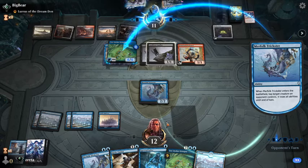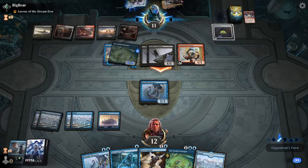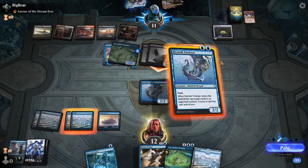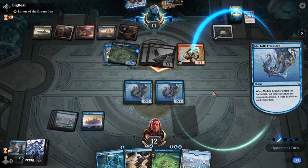Now we can wait for them to attack, drop a Faerie Vandal. I think we deploy a Trickster actually — deploy a Trickster and tap down the Firebrand, so that they have to use it now if they want to trade.